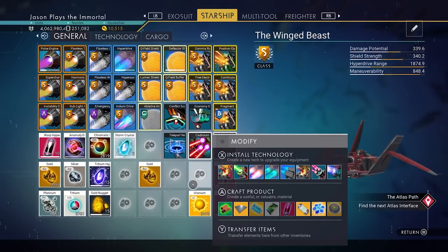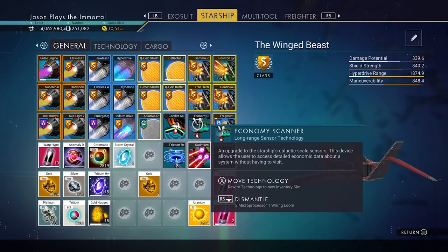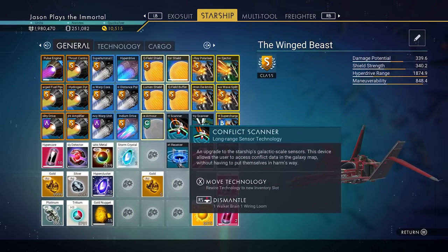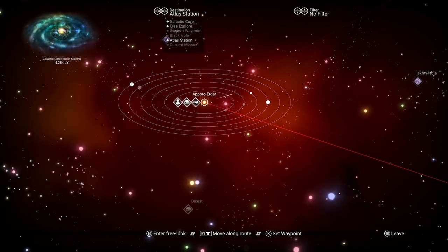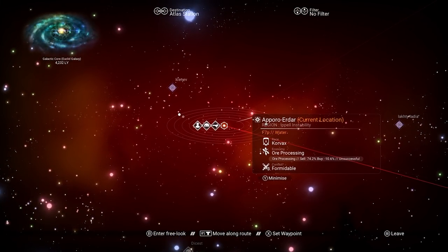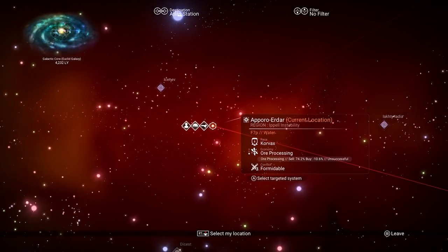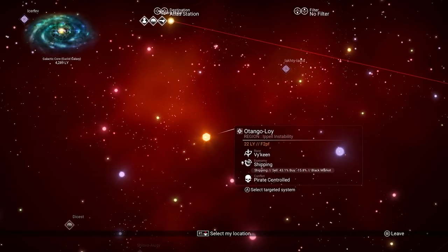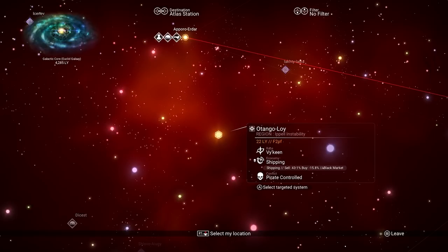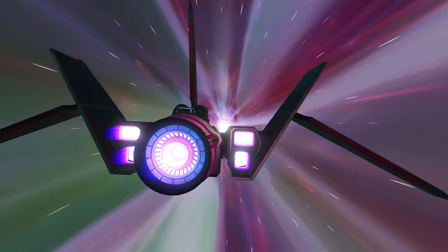Conflict scanner and economy scanner — both of these are in your ship. Once you have those installed, whenever you scan a system it'll tell you what race is in the system, what economy it has, and what the conflict level is. If you go over to a system like this one, look at that — we have a shipping economy and conflict is pirate controlled. This is a pirate controlled system!